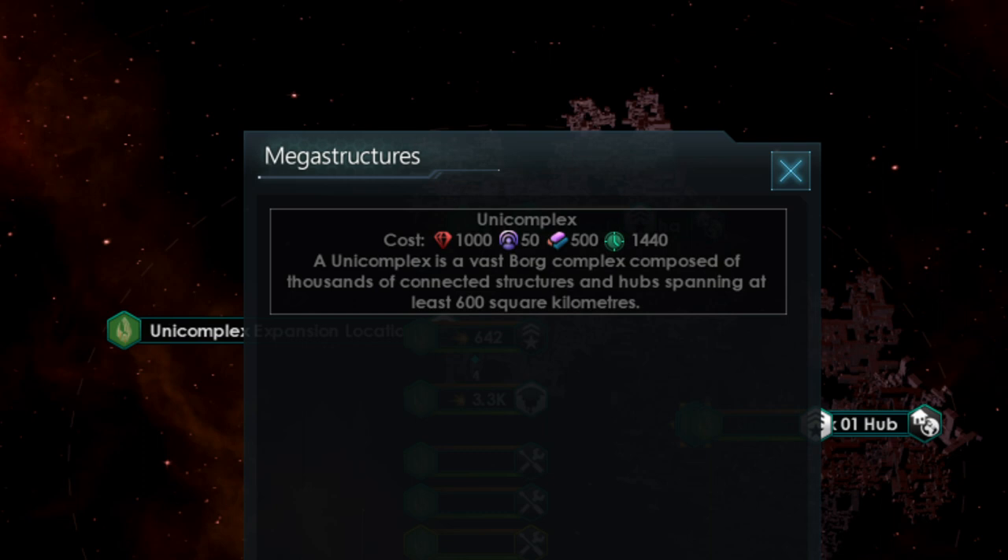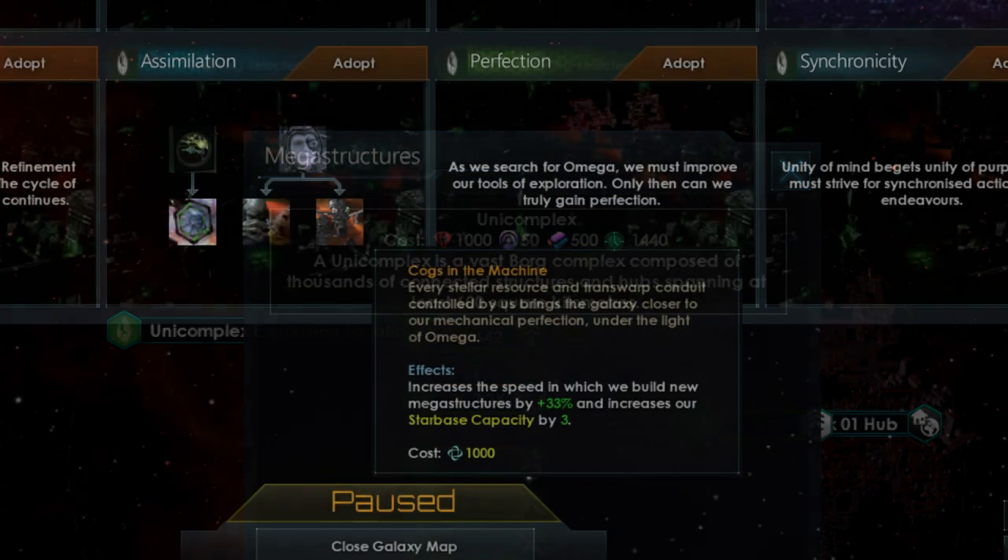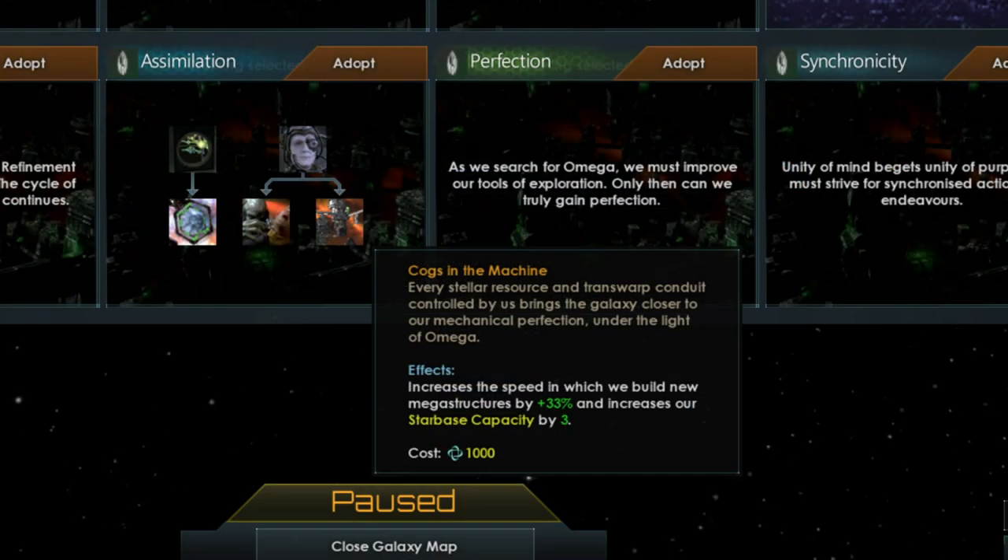Unicomplexes are not cheap. You need 500 alloys, 1000 minerals, and 50 influence to build them, along with a construction ship and 1440 days. The time requirement may be shorter if you've researched technology that increases the build speed of megastructures, or have the Cogs in the Machine tradition in the Assimilation Tree, which does the same thing.